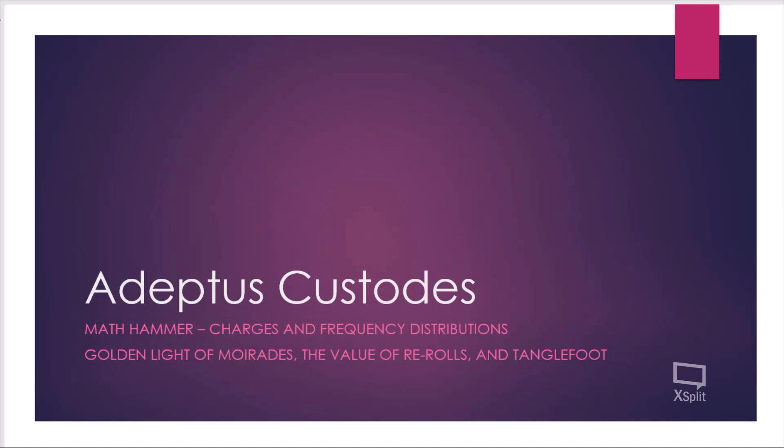Hello and welcome back to Custode Central. Today we're going to have a bit of a shorter episode than usual and we're going to do a deep dive into a bit of math, particularly focusing on charges, the stratagem for Dreadhost, Cold Might of Maraids, the value of rerolls, and how good is Tanglefoot.